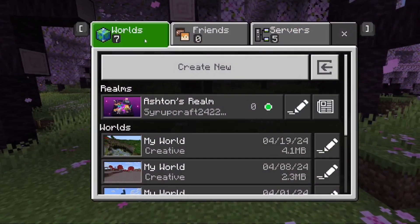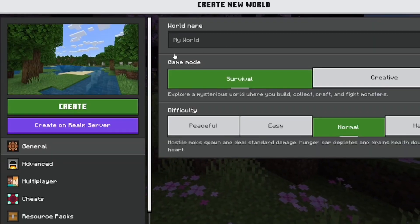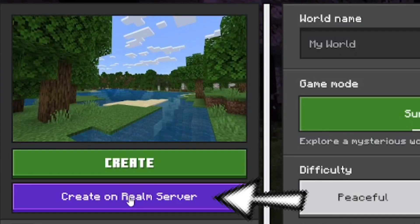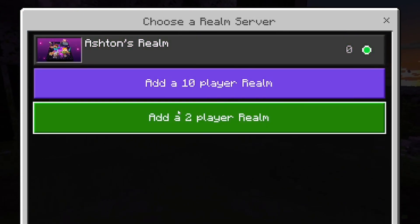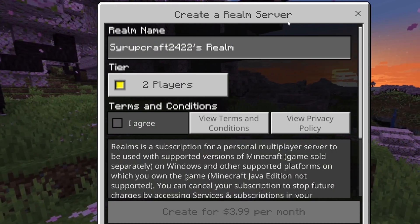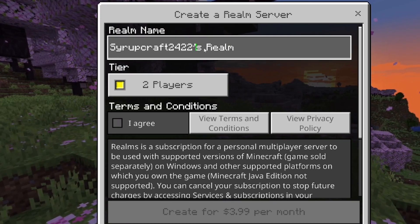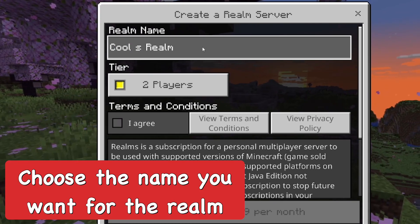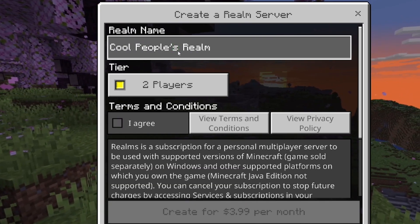Once you get into your realm setup, you should be able to see a pop-up to create a realm, or you can go in and create a world. From there, there's going to be an option to create this world on a realm server. You get the choice to add a two-player realm or a 10-player realm. Two players is a bit cheaper at $3.99 per month, which is the one I've been using for me and my girlfriend.